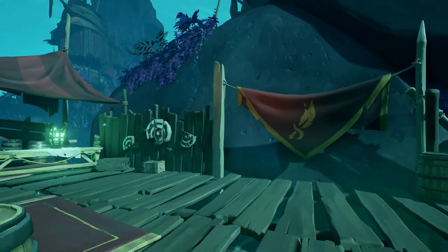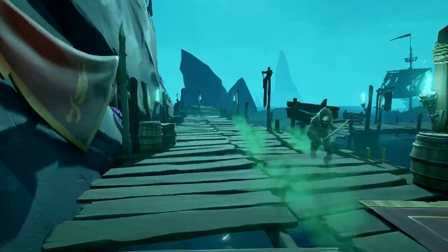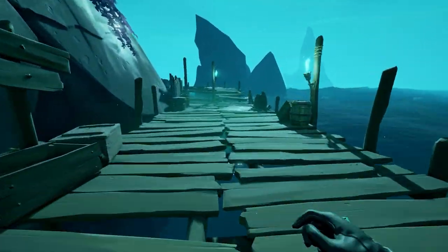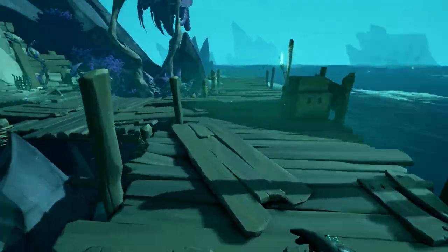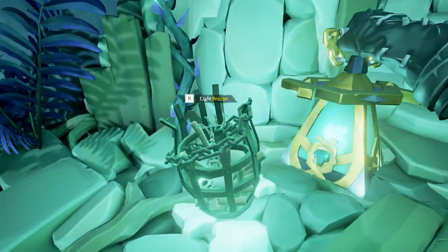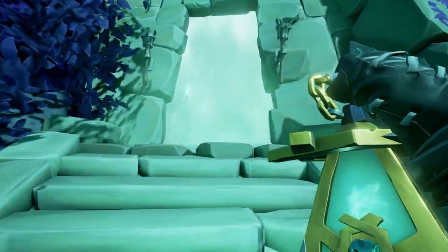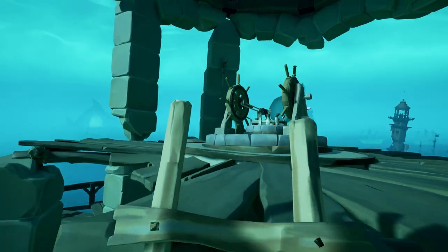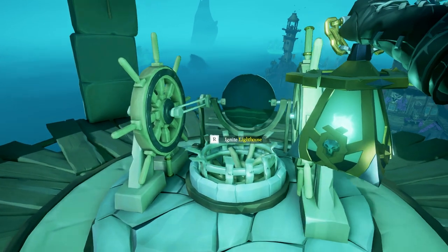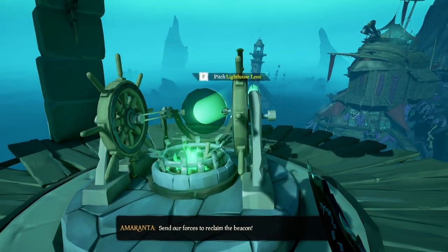At the docks beneath the tower, you will find a brazier with the Flame of Souls inside. Take out your lantern and grab the Flame of Souls from the brazier. Now make your way towards the steps beneath the lighthouse and light up the two braziers, which will open the lighthouse door for you. Climb up to the top, ignite the lighthouse, defeat the ghost, and point the lighthouse beam towards the big brazier on the middle island.